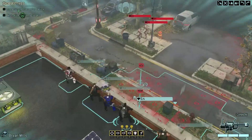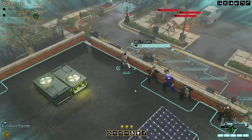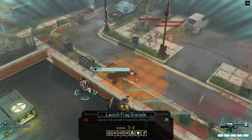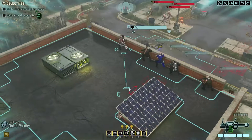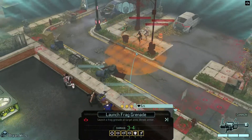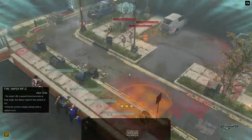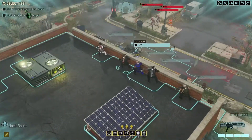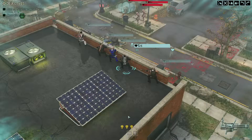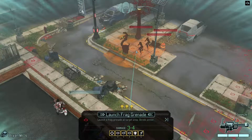These guys are definitely going down, just a matter of how I want to do it. A grenade is a good option — hit them all. That's actually a really good opening for here. Mills is also a grenadier — you're not gonna be able to throw that far, so we're gonna have to use a grenadier, we're gonna use Mills. Let's overwatch the others and start this thing out. Should go pretty well — I'm fairly confident about this one.